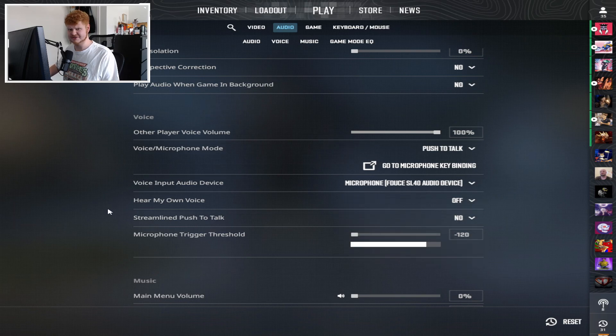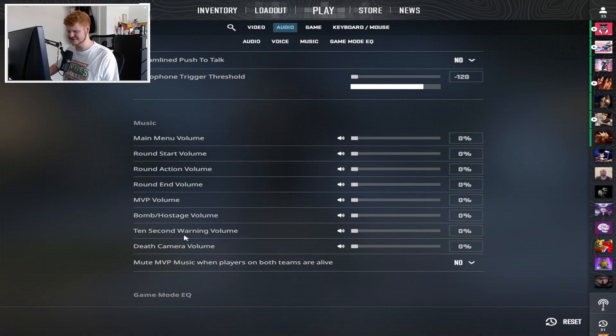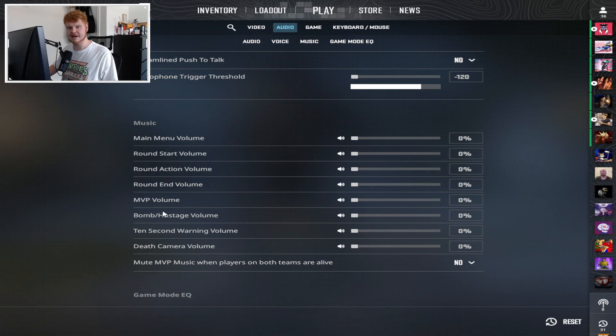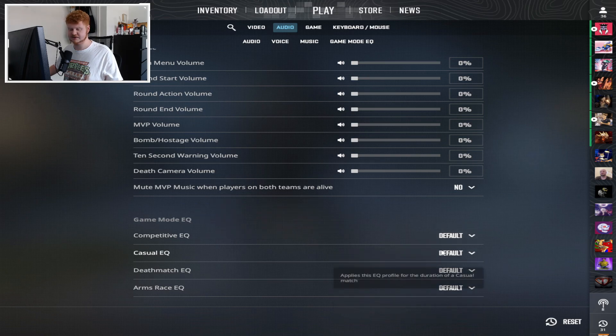Most important is that you turn perspective correction to no, because if you turn it to yes you hear enemies on the left when they're on the right. For voice I have everything on default. For music I've turned everything to 0% — yes, even the 10-second warning volume. I've been playing like this for a long time and I go off the sound of the bomb instead. If you're a newer player I would definitely turn that up. The other stuff really isn't important — it's just random sounds that don't add anything to the competitiveness of the game.